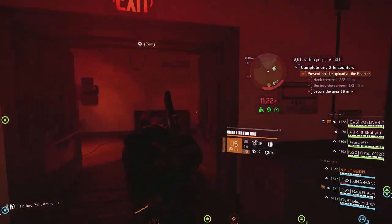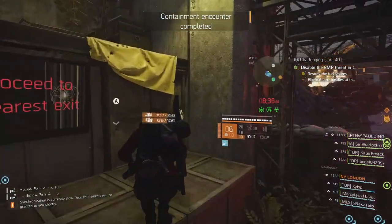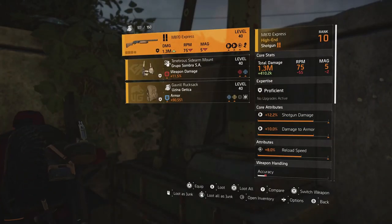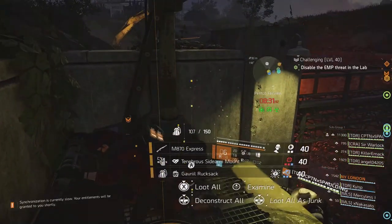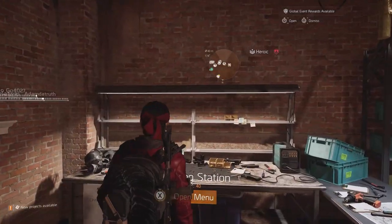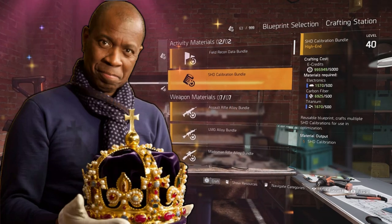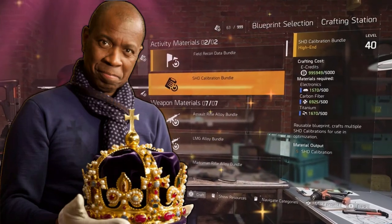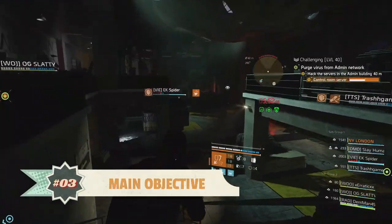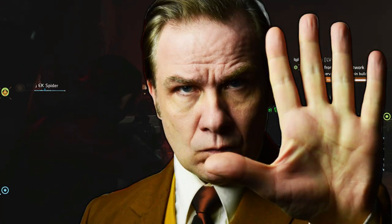If in your travels you happen to see an unopened loot crate, feel free to grab its contents — everyone does. They typically include SHD Calibration materials, which are needed to optimize your gear. The developers have made these items expensive to craft, so grab as many freebies as you can. Once you have completed two activities, the main objective will start.